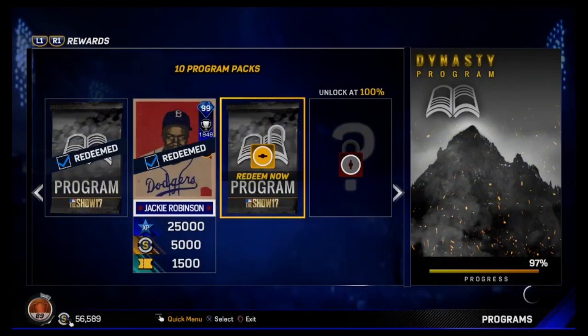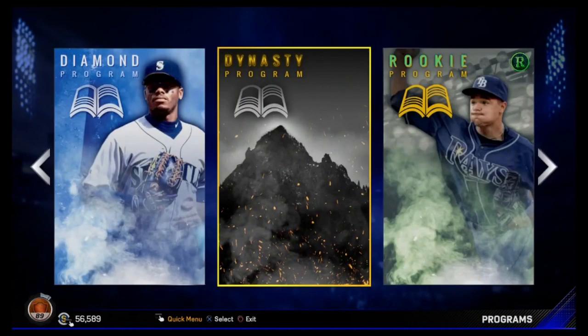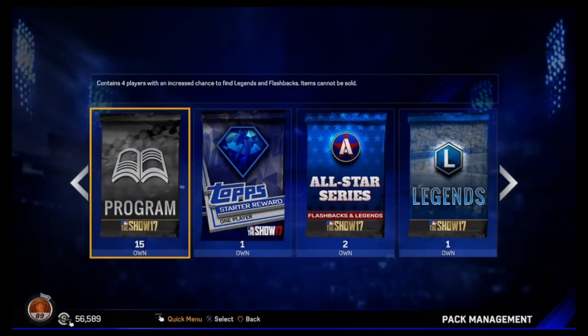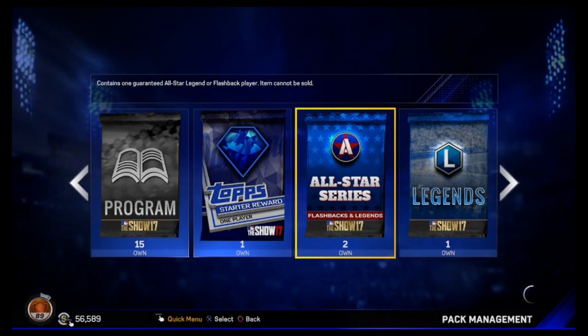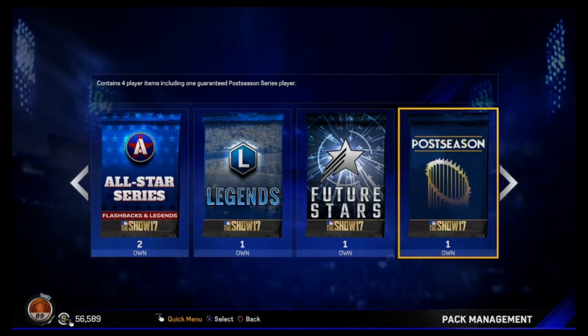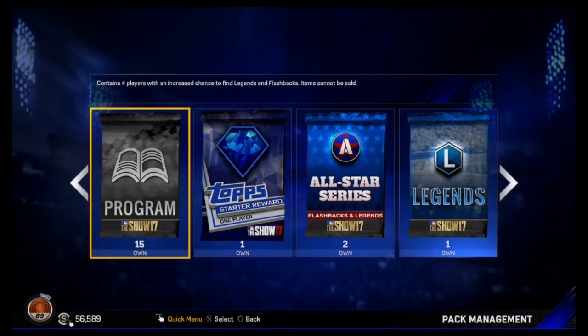Getting 10 program packs — so far this video we went with 2 99s. Let me show you guys all the packs we have now. Take a look at this, it is pretty impressive: 15 program packs, one diamond starter pack which I got for just getting hits with Johnny Damon, two all-star packs, one legend pack, one future stars pack, one postseason pack, and one hardware pack.